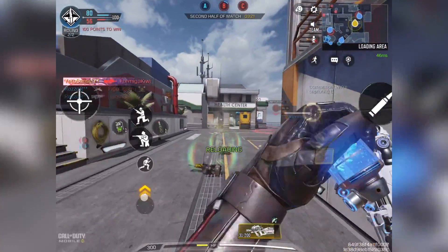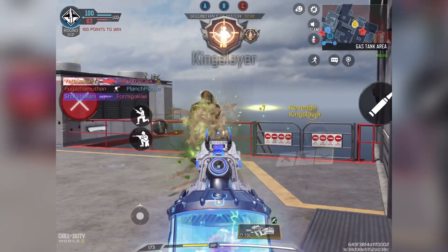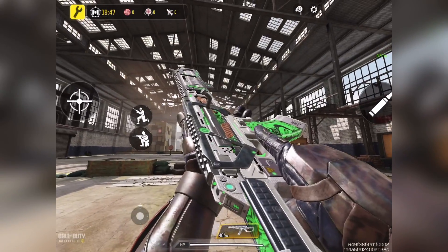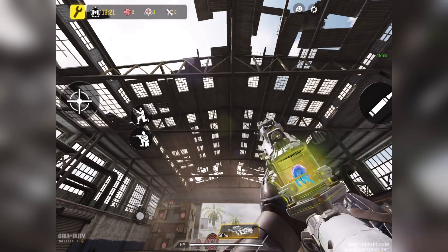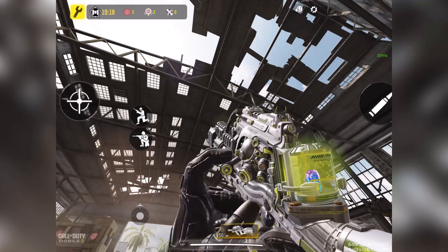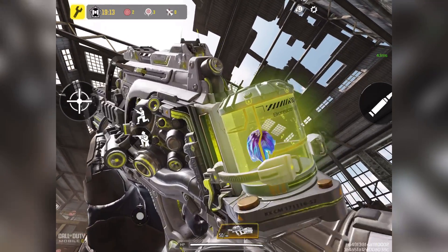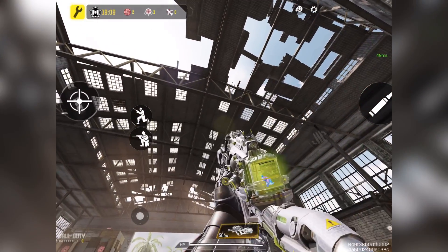Now let's check out the inspection of both of these guns. The AK117 has a different geometry than a normal one — it looks cooler than the normal one and the color is also looking good with this gun. I will not say this is one of the best mythic inspections, but I will say maybe this is the shortest mythic weapon inspection in CODM — there is not much to show here.